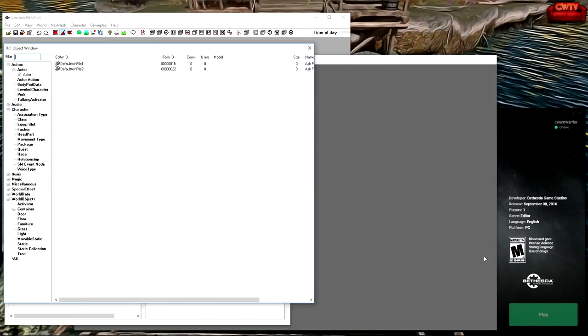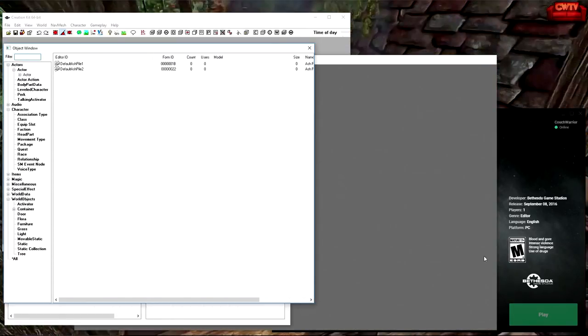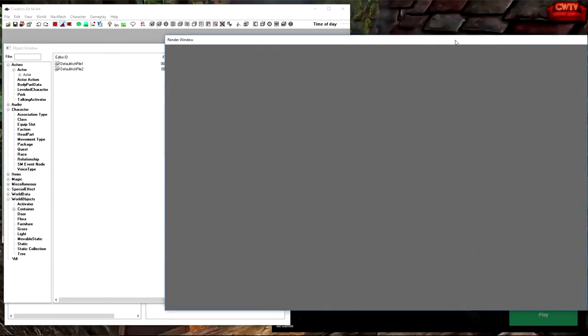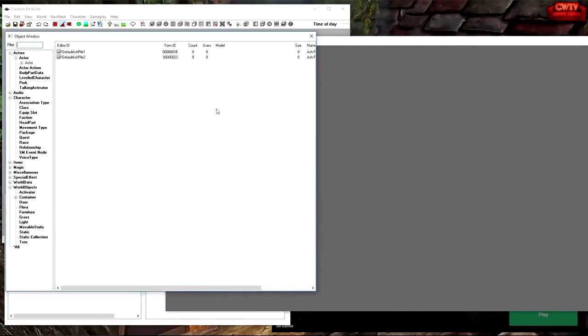That is a quick explanation for what I'd call some deficiencies in Creation Kit for Special Edition — deficiencies that will typically only affect you if you're trying to do very specific things. Depending on the kinds of mods you're creating, you may never encounter these blocks. It just so happens I encountered them both within a week and a half.